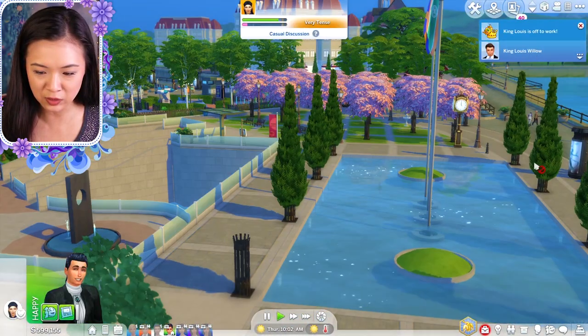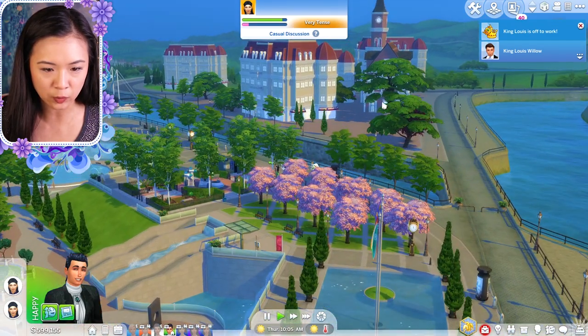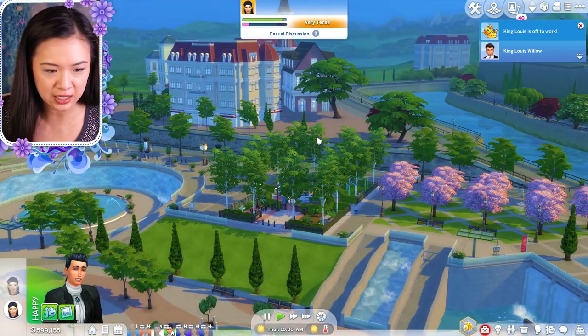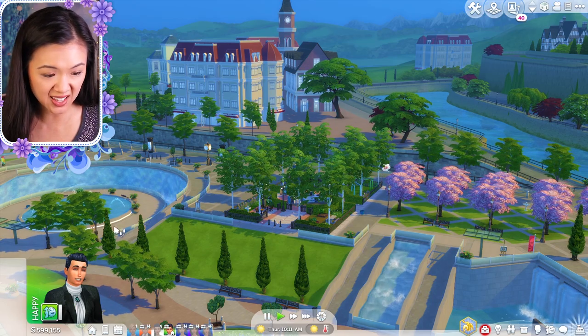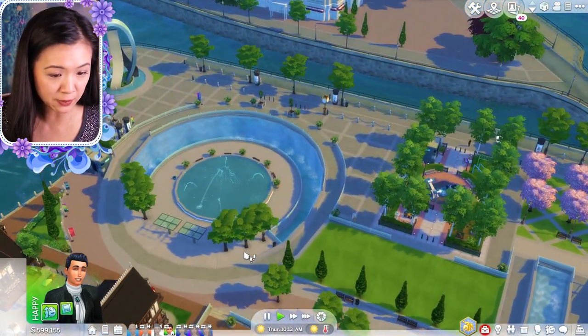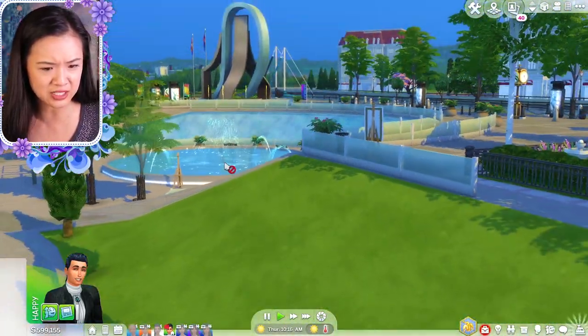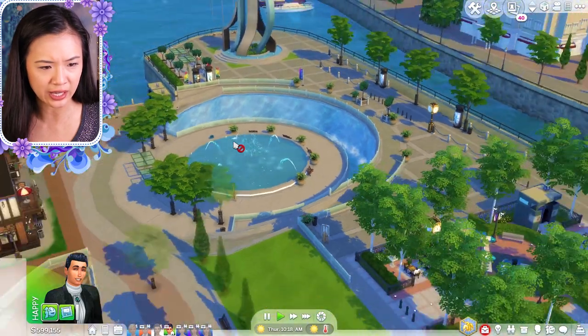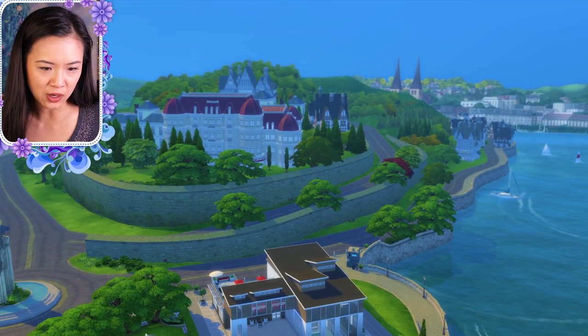In the before picture there were some random modern-looking buildings here that are just completely wiped out. We still have the sailboats and stuff, which is fine. This is super cool — this is actually a bigger difference than Willow Creek was, and there are definitely no cars or anything like that. The lampposts are still there but they aren't too modern.